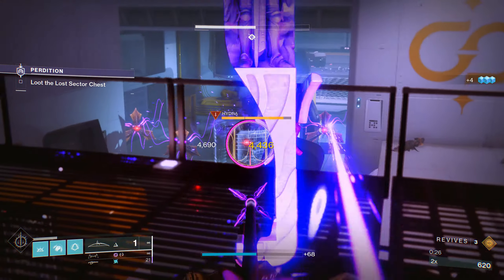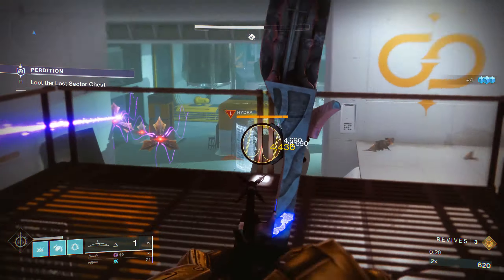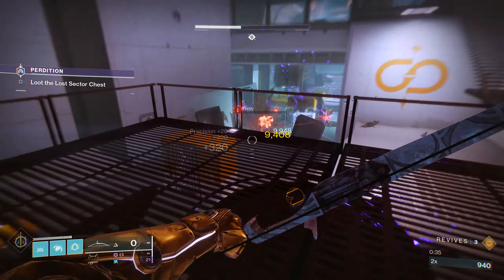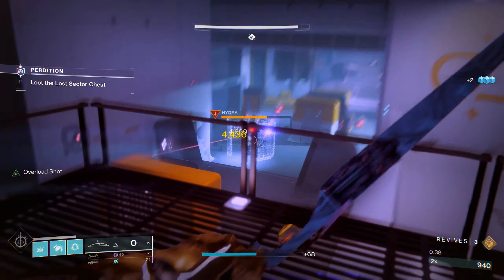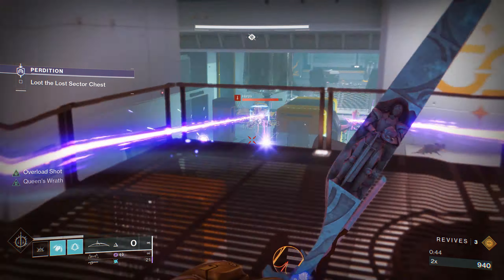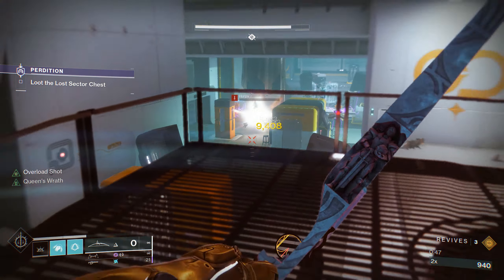Because of a previous buff that happened and because it added an intrinsic barrier champion mod, the Wish-Ender bow — I know this sounds crazy but you'll see why — has become the best exotic currently in the game. I don't think there's anything better. It is ridiculous how good it is against everything — against shields of any elemental type, barrier champions — the damage is just all around incredible and hands down one of the best, if not the best, current exotic weapon in the game.